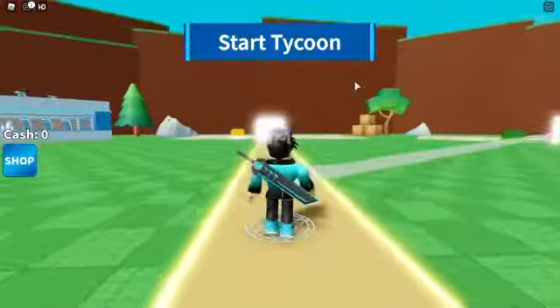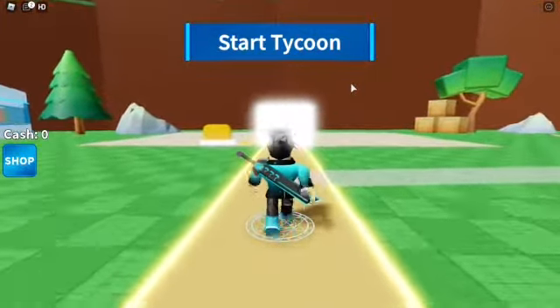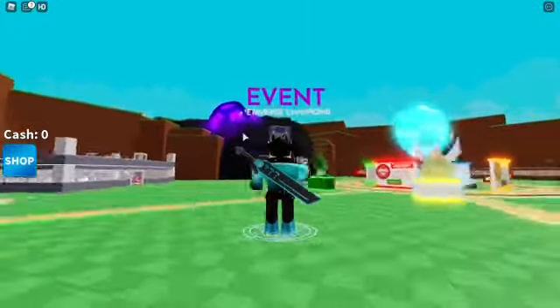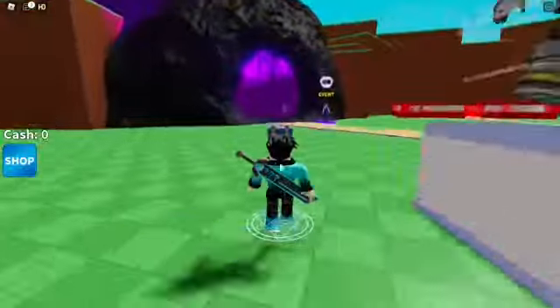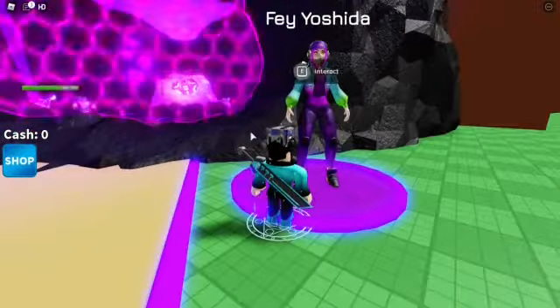When you are in the game you have to choose a team, then go where there is Fae and interact with her. She will tell you to kill 10 monsters in order to get her case.